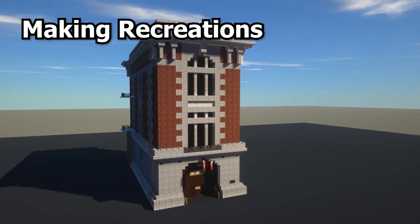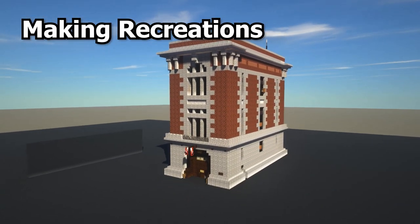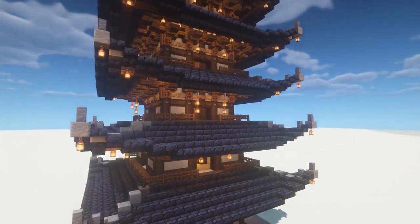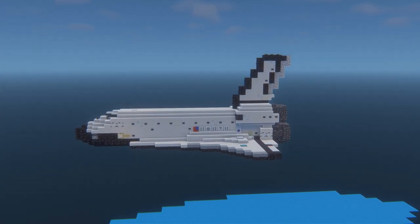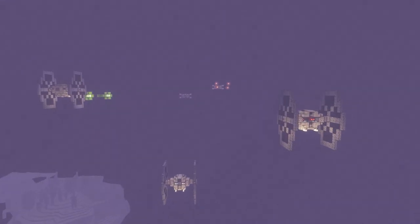Another way to improve your realistic building is to make recreations within the game. These can be buildings and structures from the real world or elements from concept art, fantasy, films, TV, popular culture, other games or books. Aside from looking great, making a recreation helps you begin to understand the creative process and the design choices that have gone into the original. It ultimately allows you to improve your own builds by learning from others and understand how you can get realistic effects.